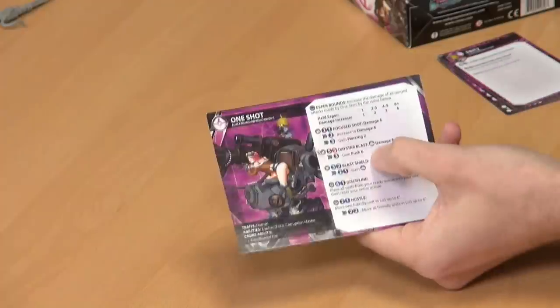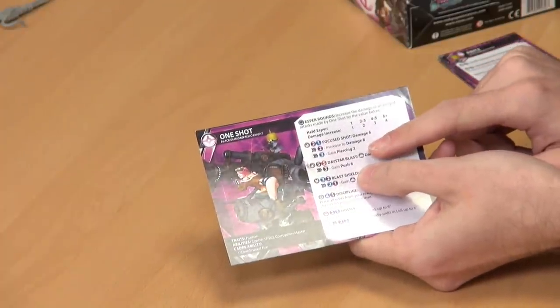She's got a Focused Shot for damage six — you can increase it to damage eight and give it Piercing 2. She has Daystar Blast, which is damage eight line, and because of this overcharge symbol, it's an overcharged attack, meaning only an overcharged defense can counter it — basically her mega shot, her big anime attack. She also has Blast Shield, a reaction giving her a defense that can be overcharged. You can get the miniature yourself and play with it on the tabletop.